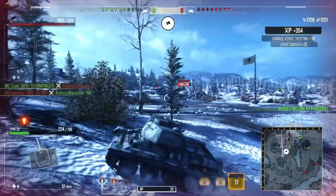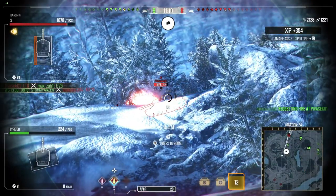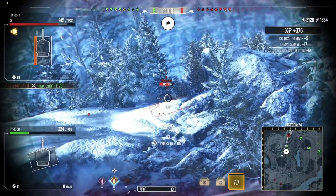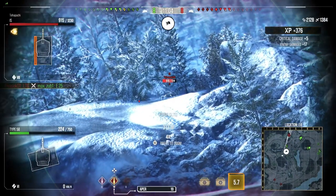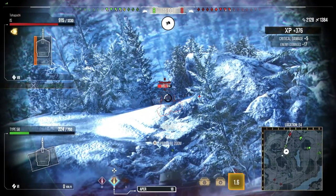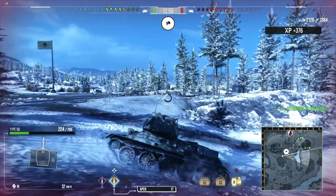Now we're just working this position, trying to get shots into the IS and trying to get shots into the LTG. Unfortunately my aim is just absolutely terrible. And then when I do get a shot on the IS, I tend to be aiming at the side of the turret — bouncing, as you can see there. He's perfectly aimed it at me, but the penetration on his tank is just not good enough to get through.